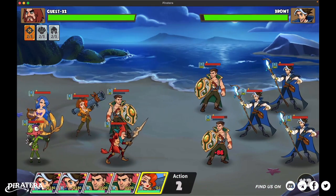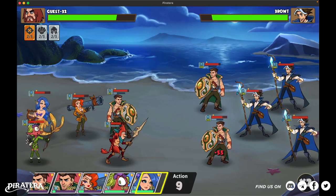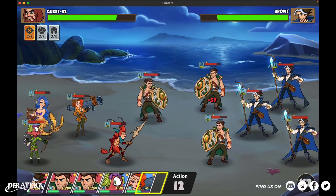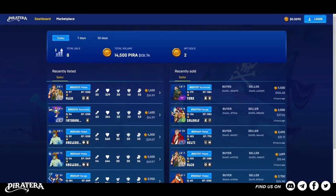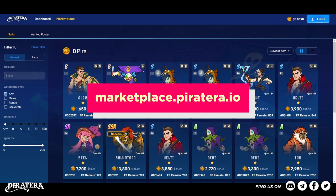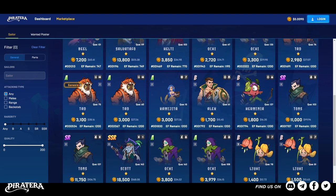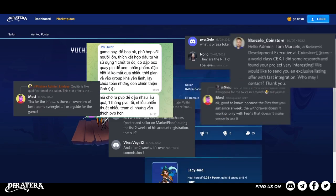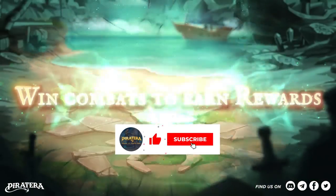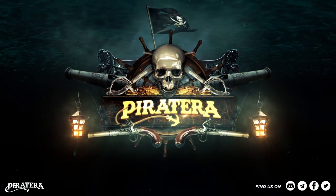Of course, you can use any sailors you want — these are just what I'd like to introduce today. A note: when arranging the squad, don't forget to analyze the opponent to choose sailors that counter them. If you have not owned any sailors yet or want to upgrade your crew, please visit the marketplace at marketplace.piratera.io. Let us know who is your favorite sailor in the comments below. If you have any questions or want me to make videos about specific topics, don't hesitate to share them with us. If you find this video interesting, don't forget to subscribe to our channel and hit the bell button to receive notifications. Follow us on other channels in the description box. Thanks for watching — goodbye and see you on the next drop!